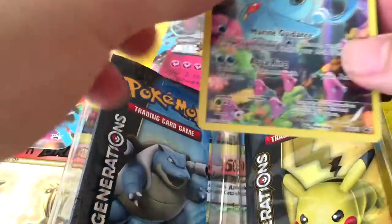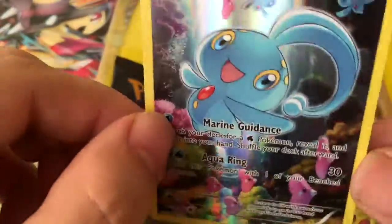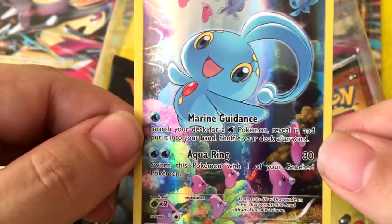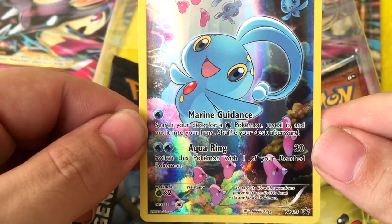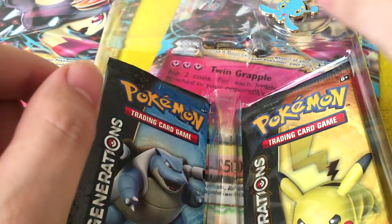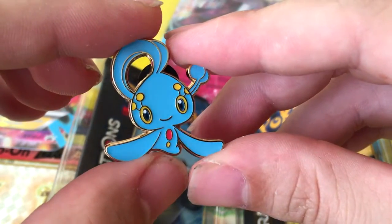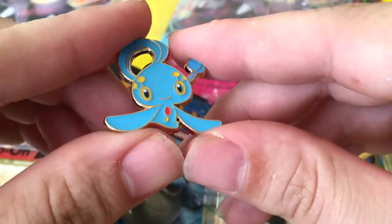That is my code card — you can't have it. Alright, let's look at this Manaphy. Pretty art. Even the eyes glow, by the way — check that out. Search your deck for a Pokemon, reveal it, and put it in your hand. Shuffle your deck afterwards. Switch this Pokemon with one of your bench Pokemon, so you can just have her switch out, switch in. That'd be fun. Check out this pin — that is too cute. Adorable. Well made, too. I like it.